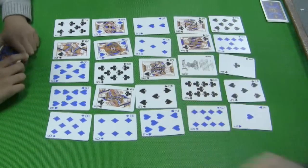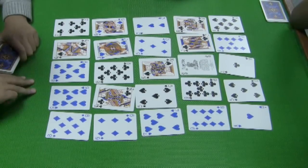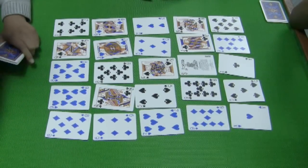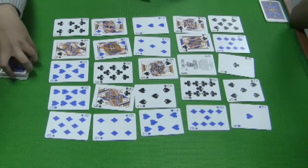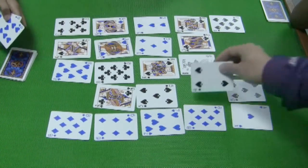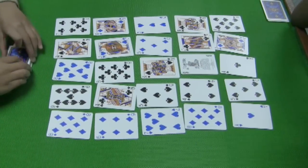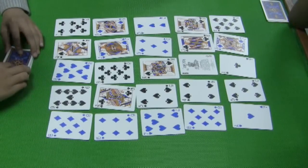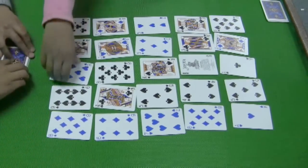A joker! Remember, it doesn't matter the value of the card — what matters is the multiple on the card and how many cards you can get to win. Nine times four equals thirty-six. Check. Eight times five equals forty. Verify. Check. Nicely done.